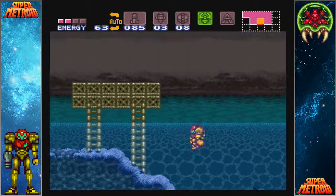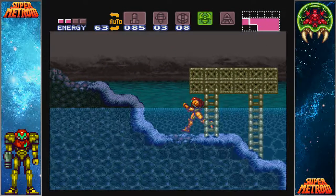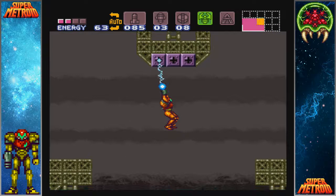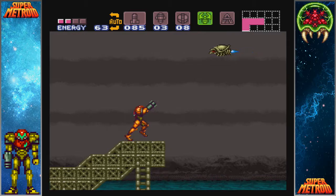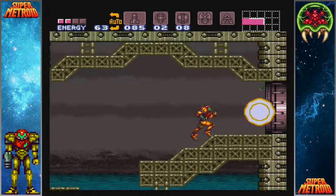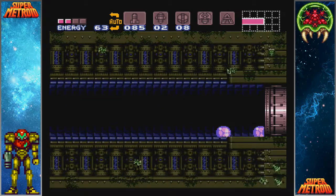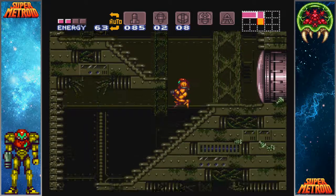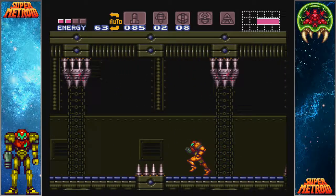Not doing very well with this. That takes up health whenever you shinespark in this game. If you're good enough, you can carry your momentum into your grapple and not have to swing back and forth to get momentum. I didn't do the best job of crossing. Here's an actual mock ball - wow, that was actually like the perfect stop on that corner. But you can do it with the speed booster as well once you get it.